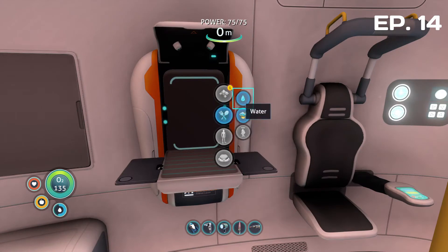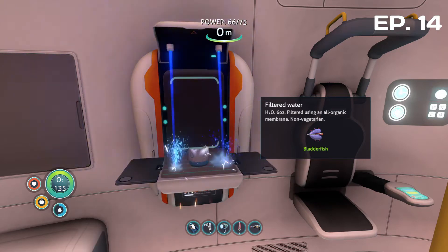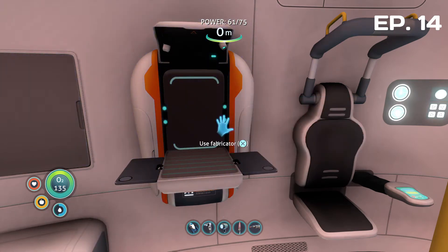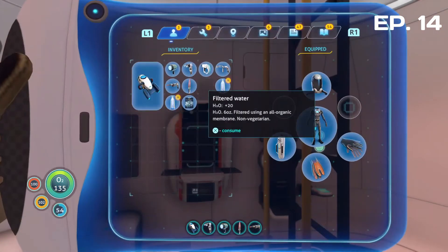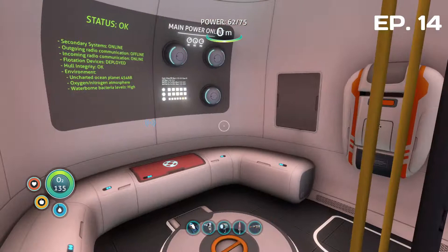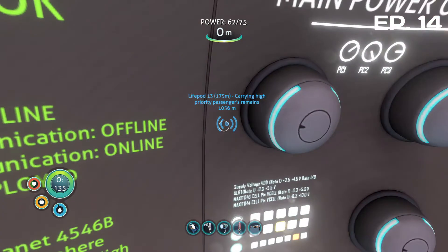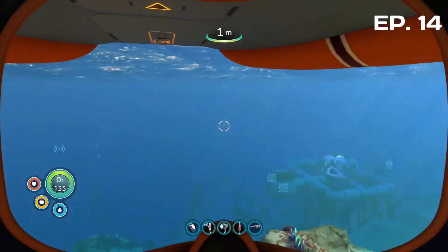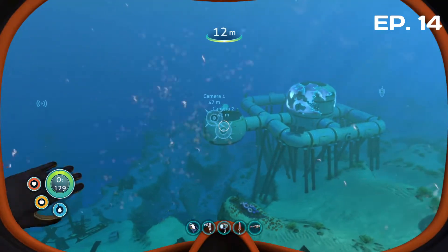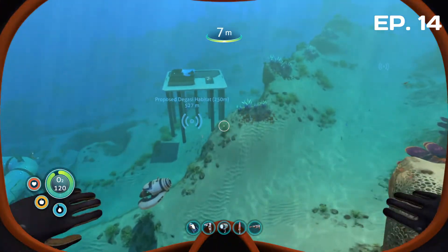High priority automated message from Aurora. Live pod 13 coordinates. Live pod is carrying high priority passenger - Yoki Kassar. Send immediate rescue detail. Signal location uploaded to PDA. Oh, that was live pod 13, carrying high priority passenger. Okay, only 175 meters down - that is actually reachable. I really don't mind that thing hanging. I've got an idea for it though.